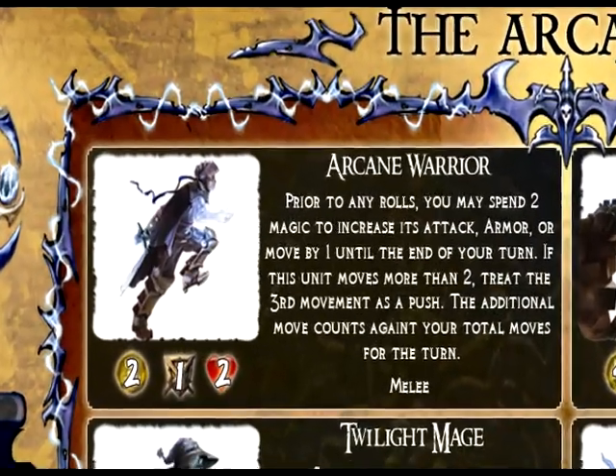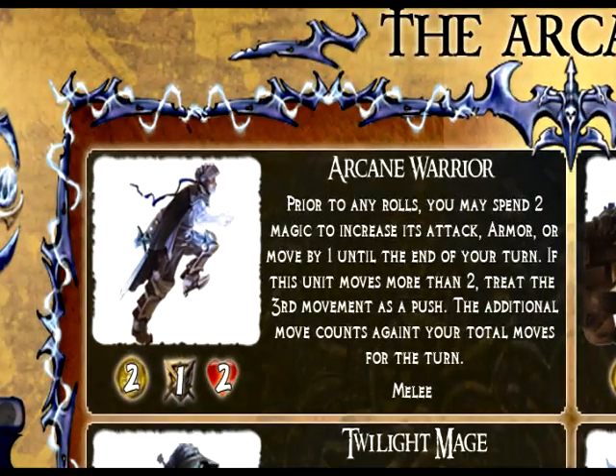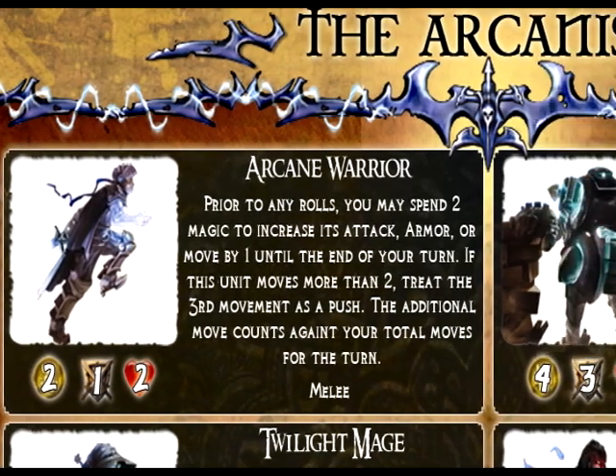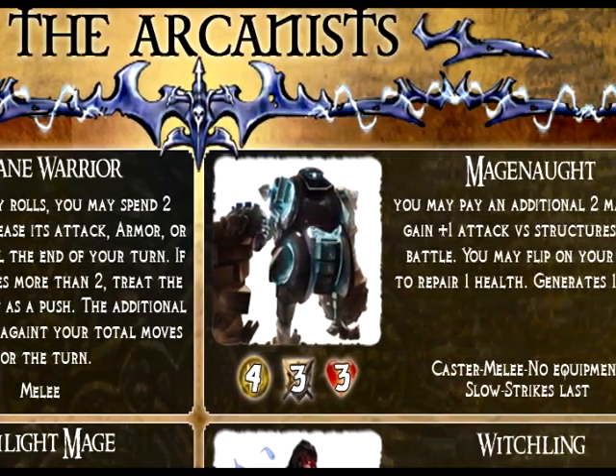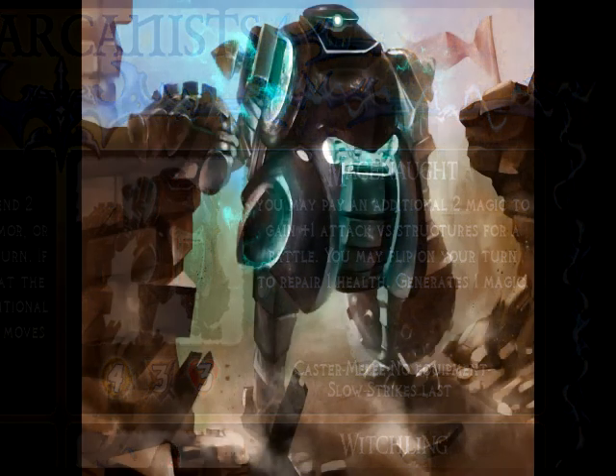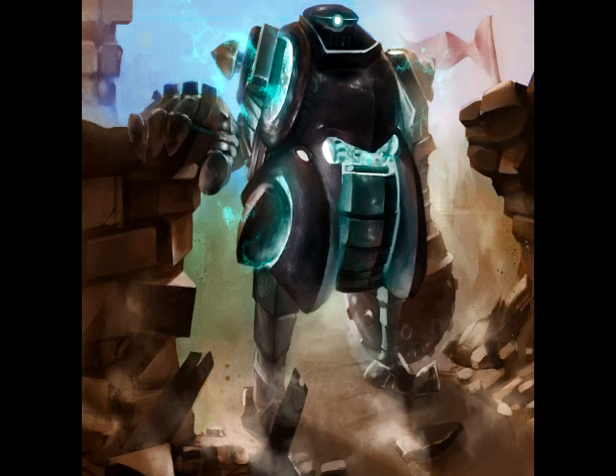Up first is the Arcane Warrior — basically the jack-of-all-trades unit. You can spend magic to increase his armor, attack, or move, making him flexible based on what's going on in the game. Next is the Mage Knot, the steampunk siege machine for the Arcanists. You can beef him up to be more powerful when attacking castle walls and structures, he can repair health, and he can generate magic. Unfortunately, you can't give him equipment, he's slow, and he strikes last in battle.